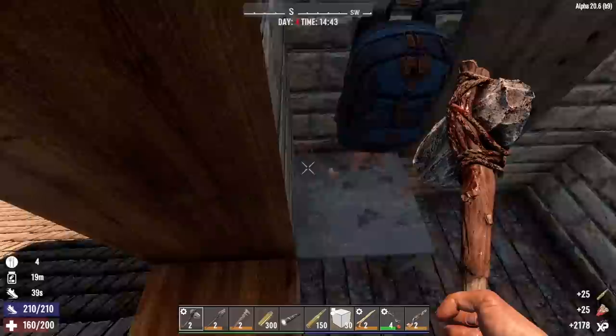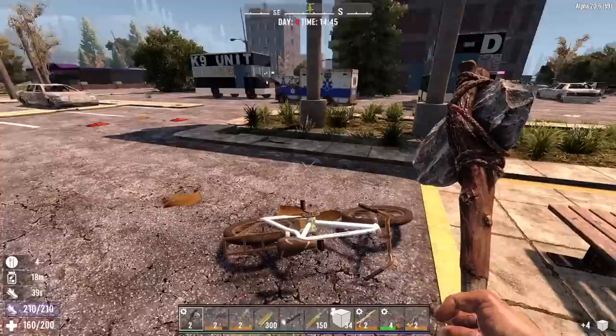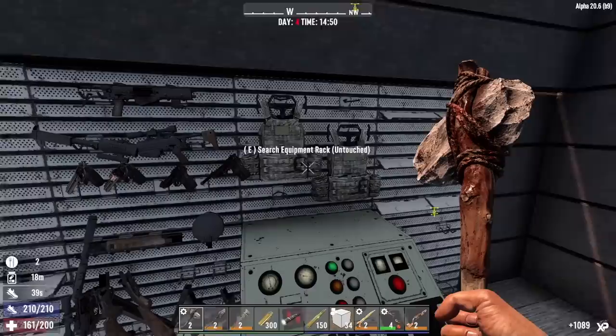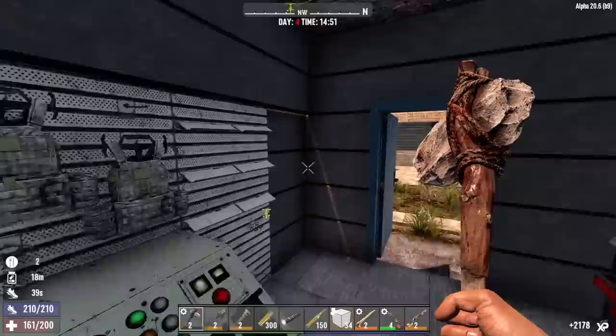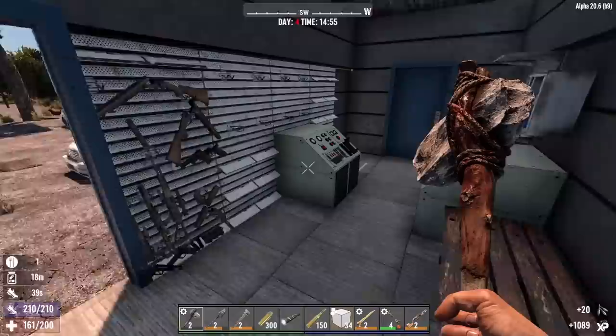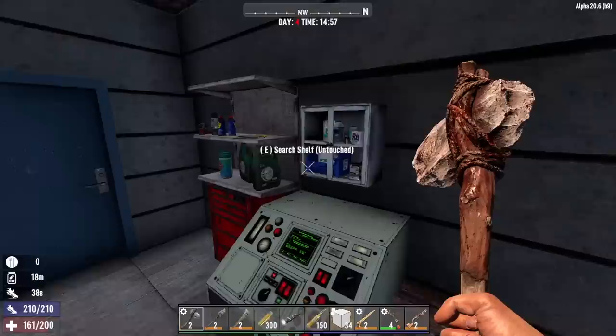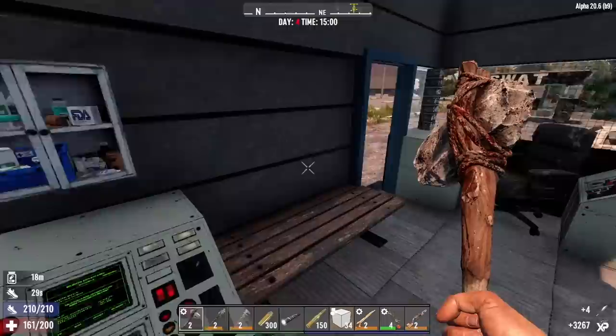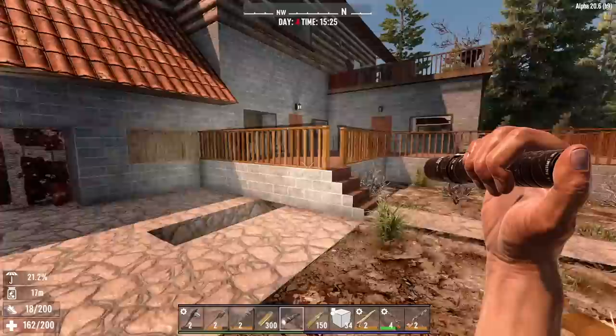Military gloves — I'll wear those. Some more ammo. I don't need the buckshot. I'll craft as much 7.62 as I can when we get home. We got some SWAT trailers over here. Can't use that. I already got boots. Let's check the other ones because you never know. You'd think they'd have some ammo. I could turn those into arrows right now. First aid — I'll take the antibiotic.